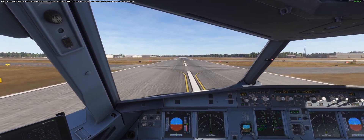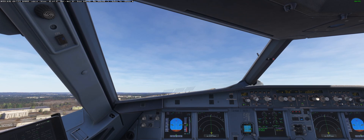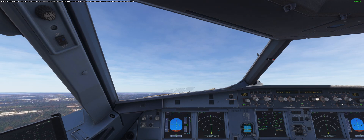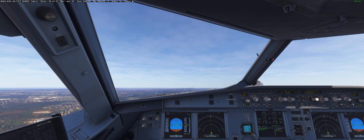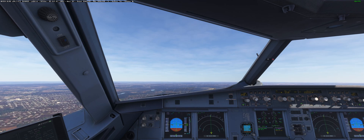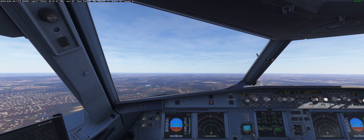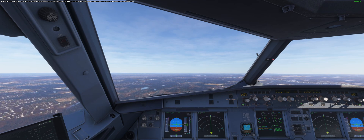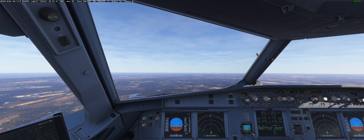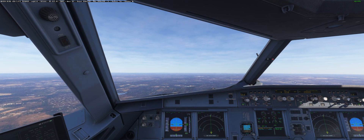There's V1 and rotate. Positive rate — gear can come up. So once I get the plane settled, I'll demonstrate. Let's get that plane above the S-speed so we can retract the flaps and disarm the spoilers. Levers can go back to climb. Spoilers off. Flaps retracted.